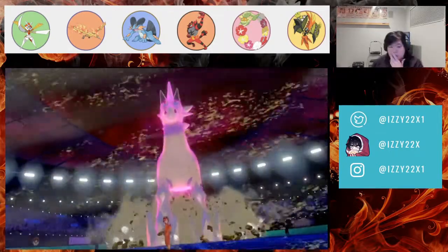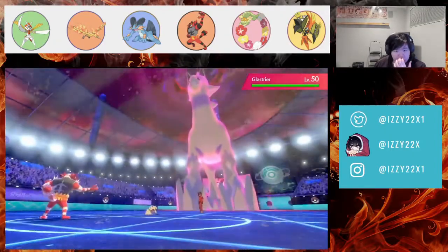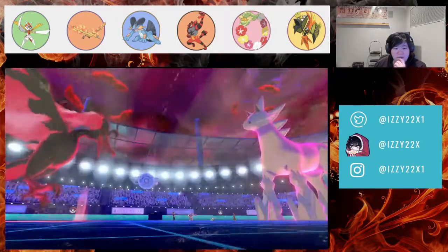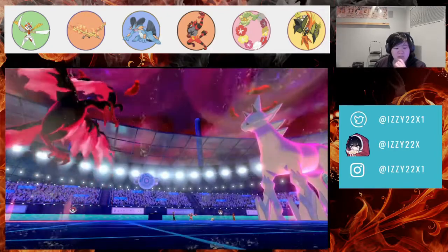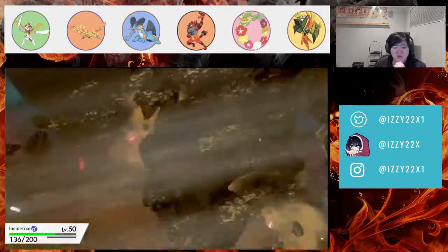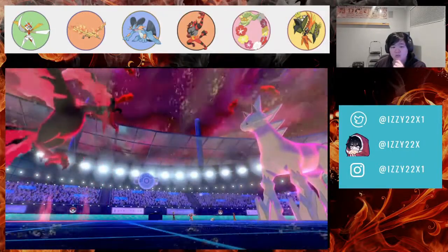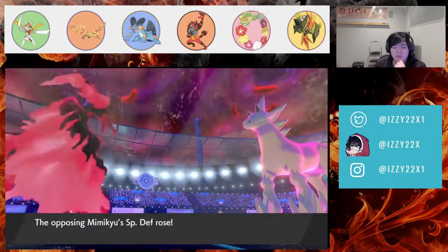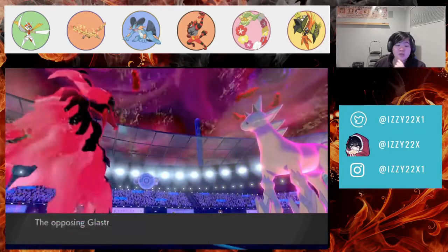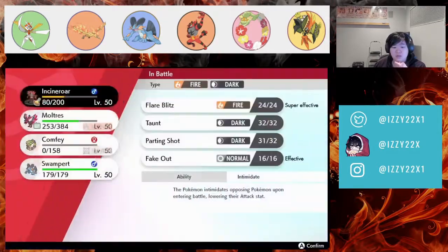I wonder if they change the weather to Hailstorm. Glastrier is already at minus one. They go for Dull Ice — wow. Mimikyu decreases our attack. They Max Quake into Incineroar, which Incineroar survives. We get a free Parting Shot — special defense drops don't matter because our Incineroar is what we'll use to kill Glastrier. Now it's at minus two special attack and we can KO Mimikyu this turn.